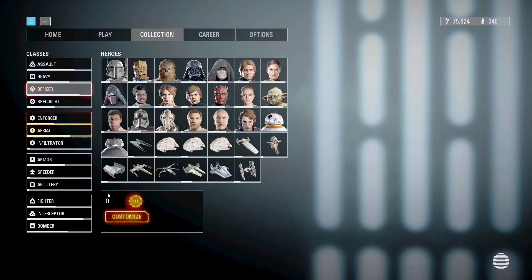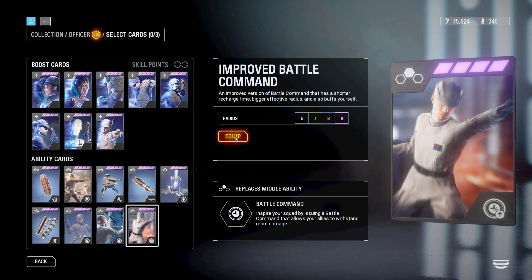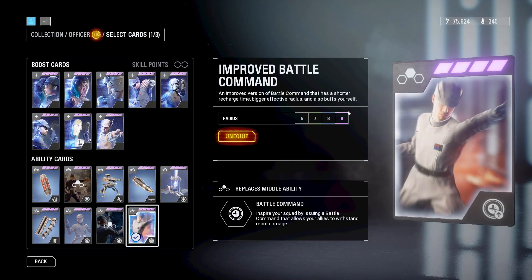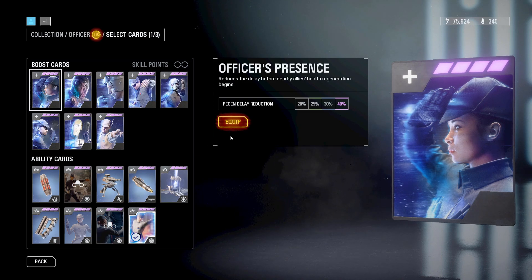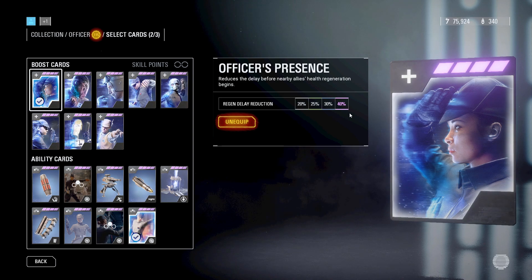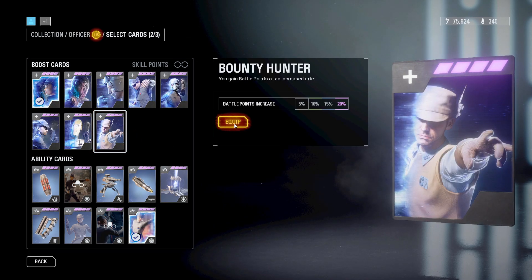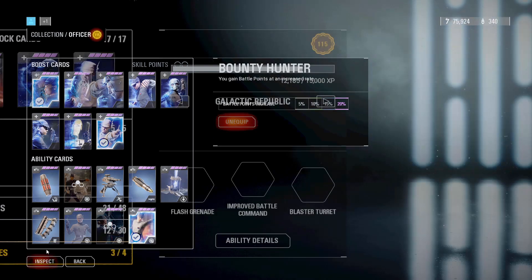Next up, we have the Officer class. The first star card you should equip is Improved Battle Command, which gives you 100 extra health, so you can go into any engagement and you will have a very tough time dying, as not only is the animation time very short so you can use it during the battle, but it'll stay active for a considerable amount of time. The next card you should equip is Officer's Presence, which will increase the health regeneration for your teammates, but for you, you will be earning battle points just by standing near teammates. The last star card you should equip is Bounty Hunter, which will increase your battle point gain — and with the Officer, that should be your main goal.